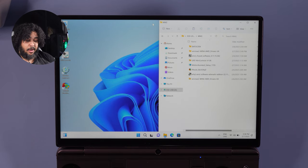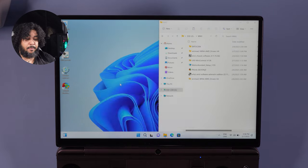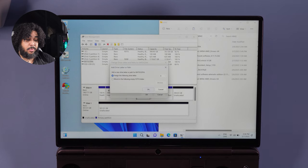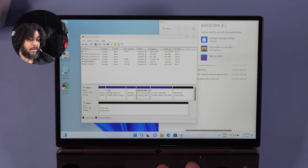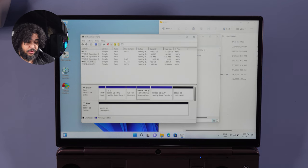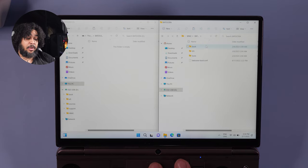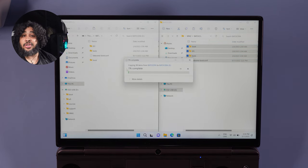Before moving to different OS's, we want to assign a letter to the Batocera partition and move files over. Press the Windows key, type 'disk,' and select 'Create and format a hard disk partition.' Find the Batocera partition you formatted, right-click and do 'Change drive letter and paths,' assign a letter. Then open that drive, go to your USB drive's Batocera folder, grab every file in there, and move them all to the Batocera partition. Once that file transfer is complete, we're done with Windows.